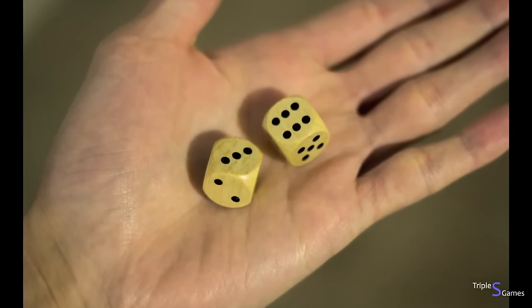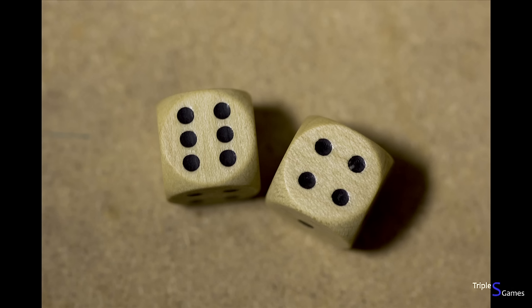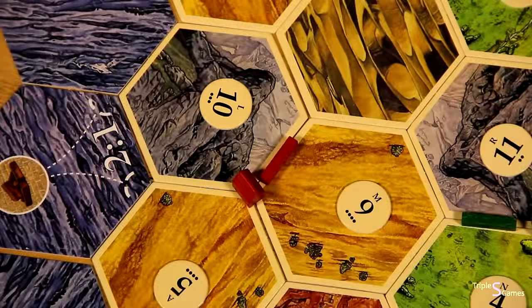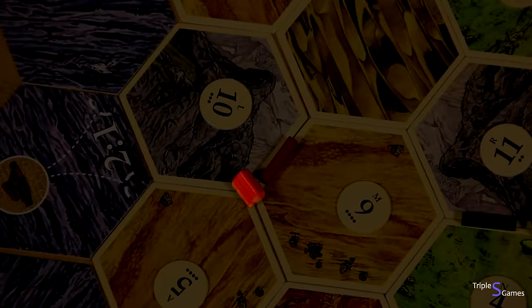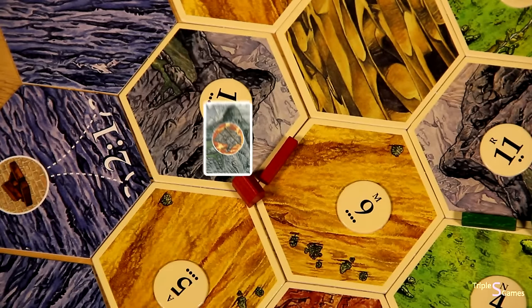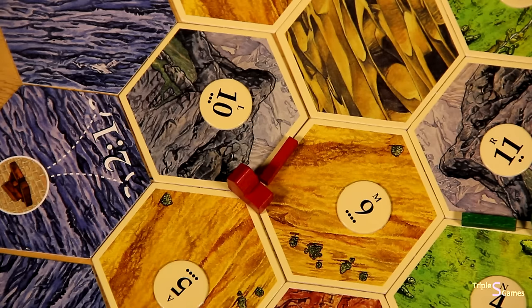On your turn, before you can buy or trade, you must roll both dice. Then, based on what number is rolled, the corresponding resource hex that has that number produces its resource to all players who have a settlement or city touching that hex. You receive one of the resources of that hex for every settlement touching it, and you receive two of the resources of that hex for every city touching it.